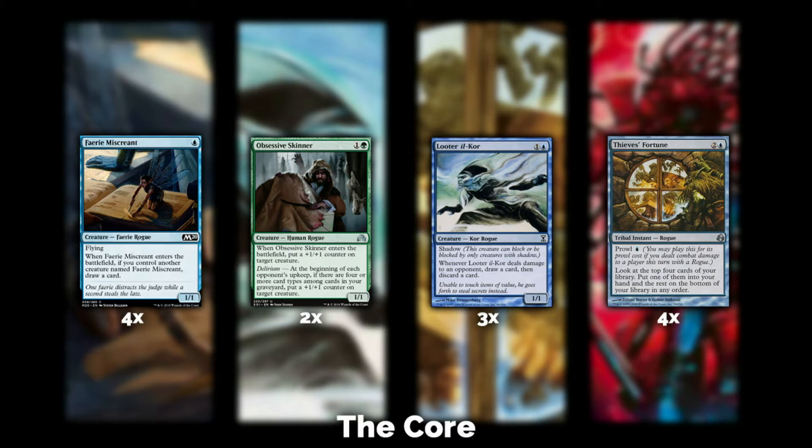Sometimes the top four cards are meh, but one of them is another Thief's Fortune, so you take it and cast it right away for another one blue mana and look at the next four — so you've cycled through eight cards. Unless you're extremely unlucky you'll find an answer in those eight cards. Thief's Fortune is the reason you'd want to play this deck. And of course Looter il-Kor — a great creature for two CMC, a 1/1 with shadow, so it can't block or be blocked by any other creatures.